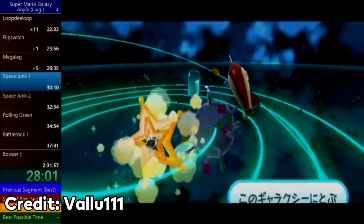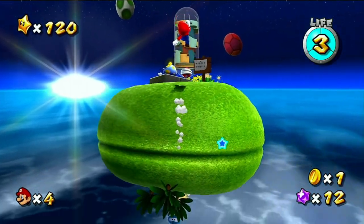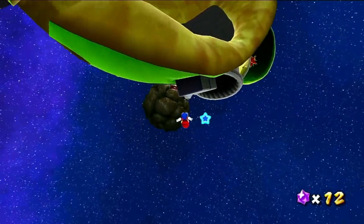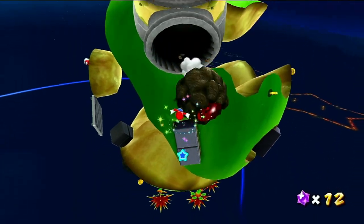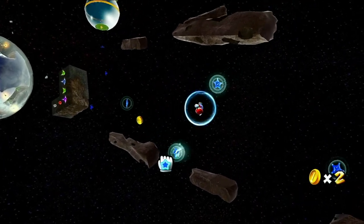Space Junk 1 hides a ridiculous skip that saves a big chunk of time. Most spherical planets located in the game have an invisible field of gravity, and if Mario or Luigi enters this invisible plane, they will be pulled toward the planet. In Space Junk 1, there are pull stars all throughout the stage, and they can be used to gather tons of momentum and send Luigi flying. Valu successfully performs this skip and completes the level without any major setbacks.